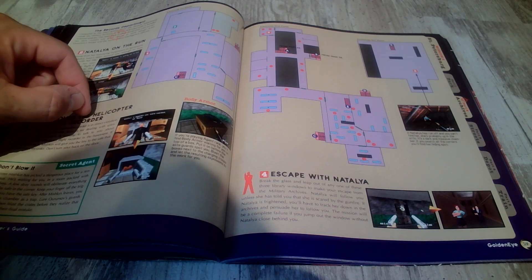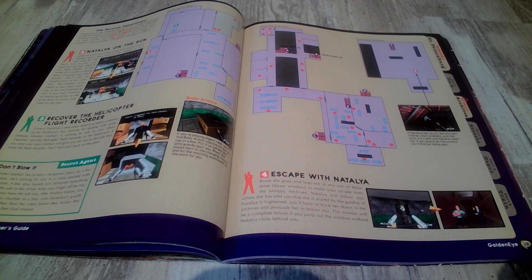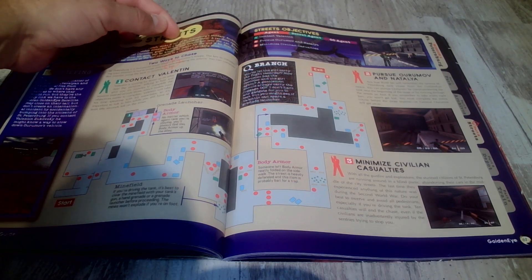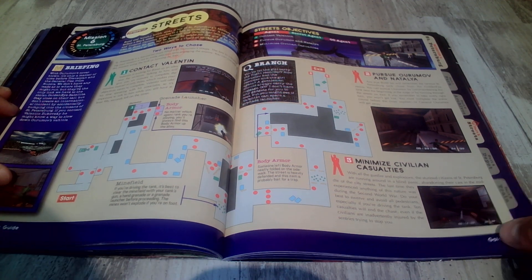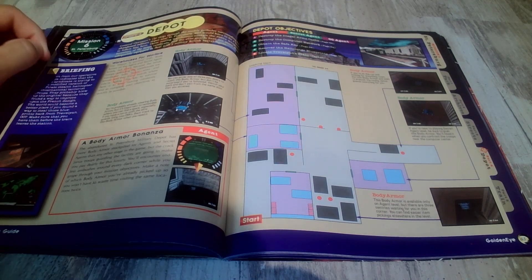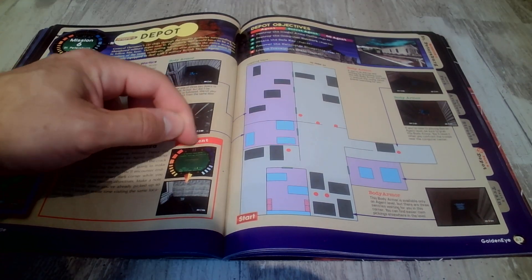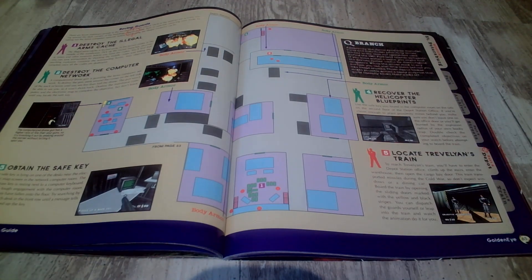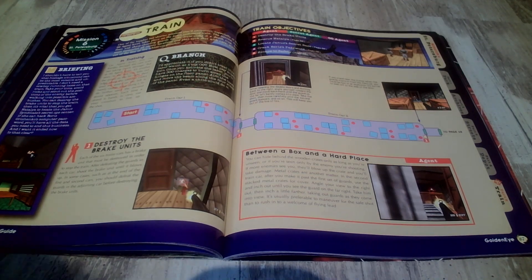Recover the helicopter flight recorder - those words are very small. And the old streets - this involves the tank. Pursue Ormanov and Natalia. The Depot with another M briefing - a body armor bonanza. Oh god, my legs hurt from sitting this way.